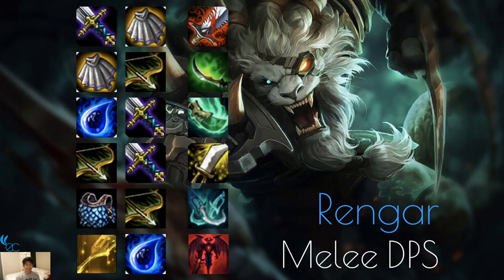Rengar is a melee DPS Assassin — about the same as Kha'Zix. Bloodthirster, Shojin, Cursed Blade, Sword of the Divine, Phantom Dancer. You can make him a Demon since Evelynn is a Demon and they're both Assassins.